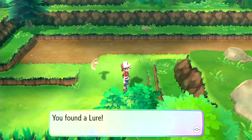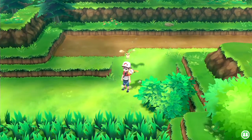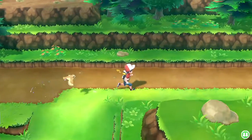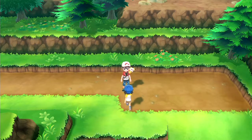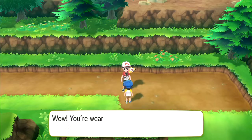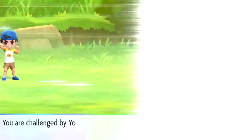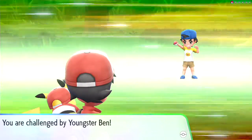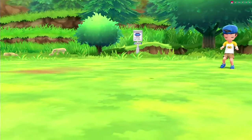You found a lure — this is sort of the opposite of a repel; it makes rare Pokemon spawn more often. Even though in this game you really don't need a repel. Hi, I like shorts, they're comfy and easy to wear. Wow, you're wearing shorts too — hey, they added a line! Yeah, you can just run around the Pokemon you don't want to catch. But they still sell repels, so.